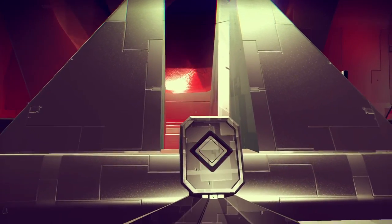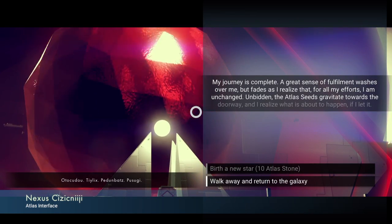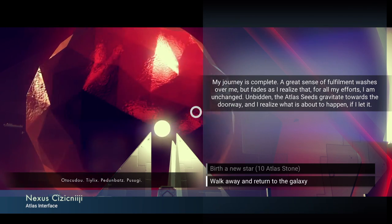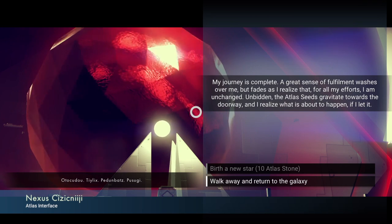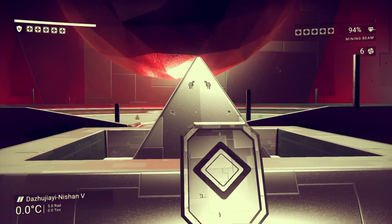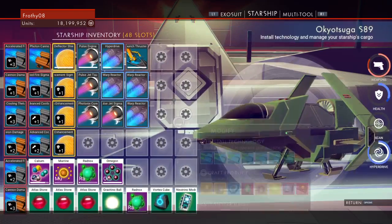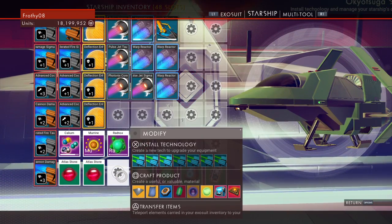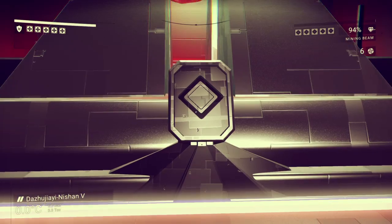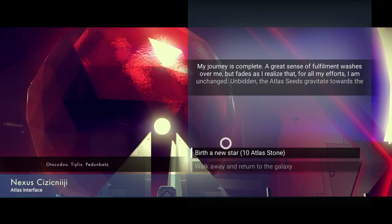I'm not going to understand the word it says because I didn't get Atlas' language. But my journey is complete. I have one in and the seeds gravitate towards the doorway — that's what is about to happen if I let it. Apparently I only have 9, so let me put 10. I guess technically this would be the 11th. You collect 10 and then you reach the last one and then you birth the new star.